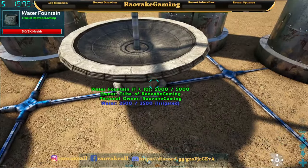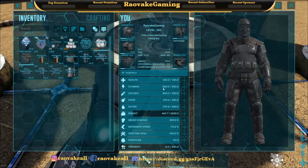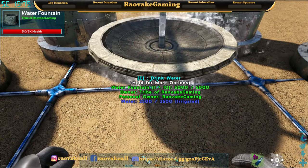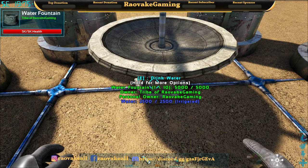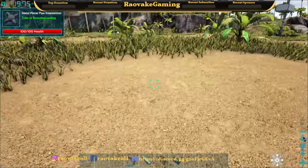I think this is a nice little handy tool. If you're just running around in your base, you could potentially get water up. You see it there? It dropped a little, and then it went back up because it's irrigated.